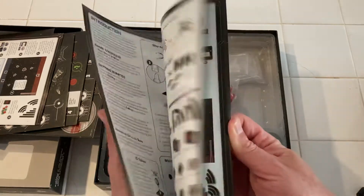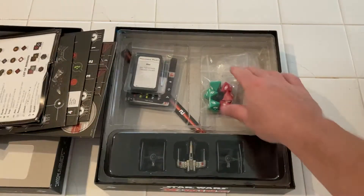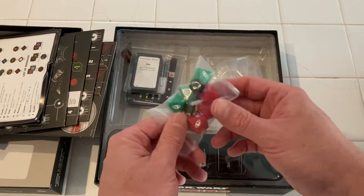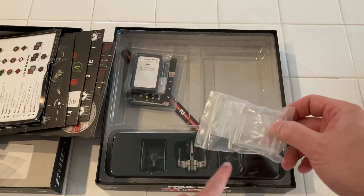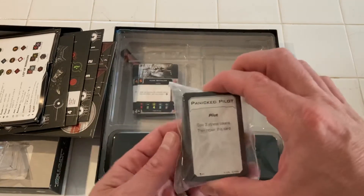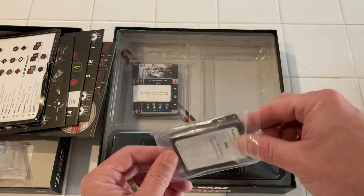Here's the whole rule book — I'm not going to screenshot all that. It is massive. This is going to take a while to learn everything. You've got your dice, green and red. Look at all of these, which are the bases for these guys right here. These cards are so cool. Very interesting.